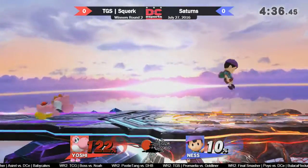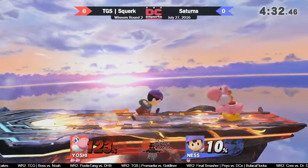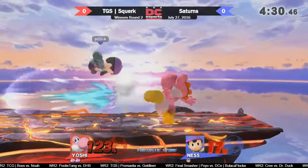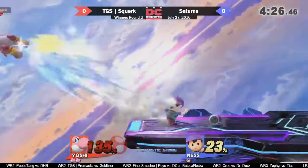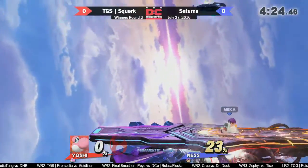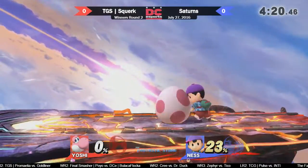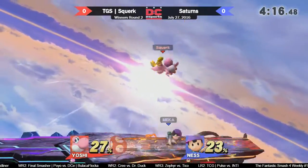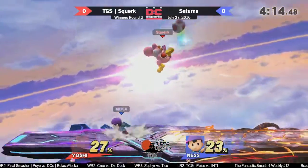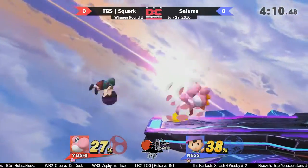I don't know much about Yoshi's character, though. I just know that I find him really easy to fight, and I've triggered some Yoshis before. Wow, it's a really good rushdown right now, and that yo-yo is taking it. But yeah, I like the rushdown he was doing — just patiently going in and out of shield, reacting to what Saturn's was doing. Saturn's looks like a pretty solid Ness.